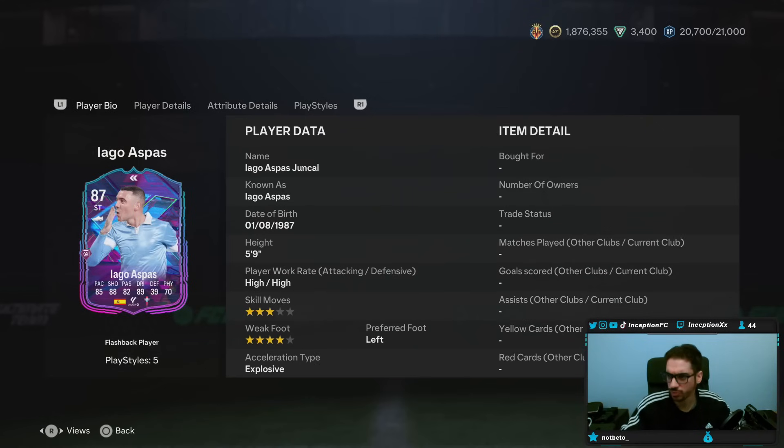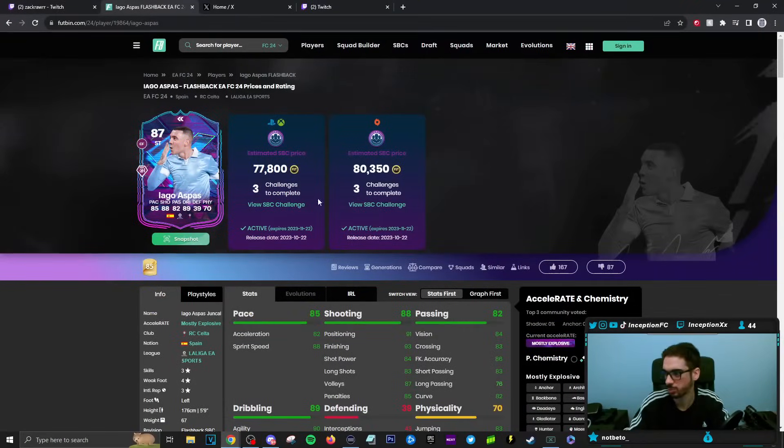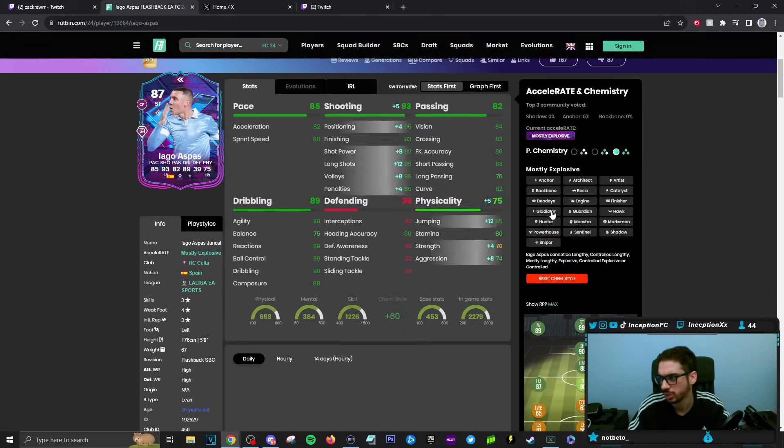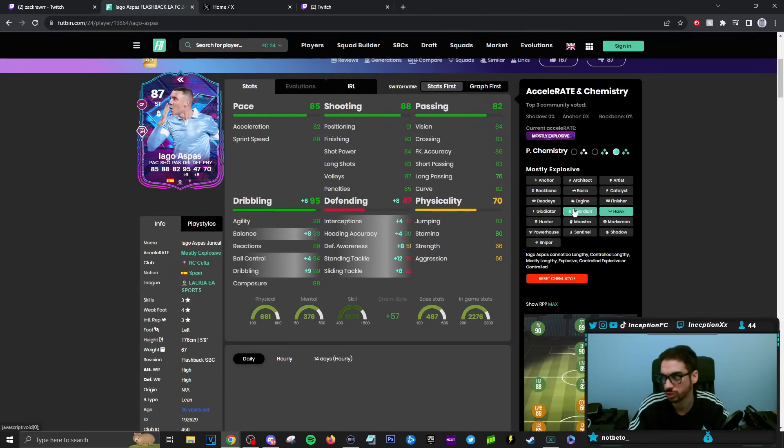He is 5'9", so I do want to see what his body type is going to be like. Doesn't Aspas have like his own? He might actually. I haven't done an Aspas card review in a minute. Yeah — lean body type. It looks interesting. Hawk chemistry style gives you a little bit of pace. It's nice to have higher acceleration in certain situations.